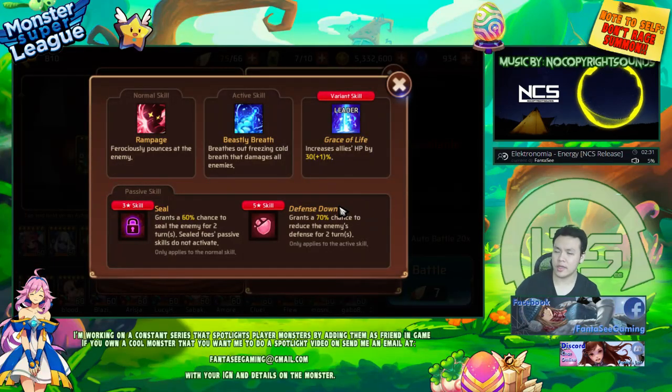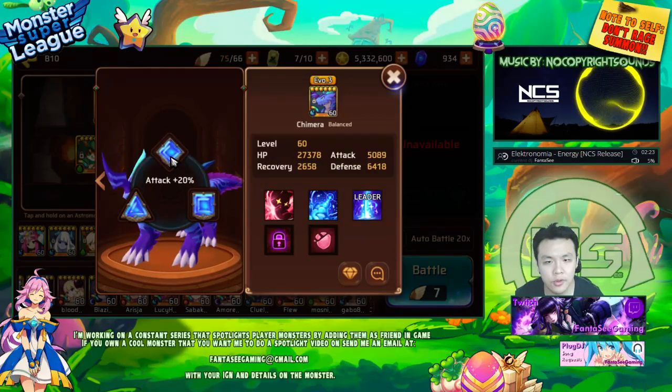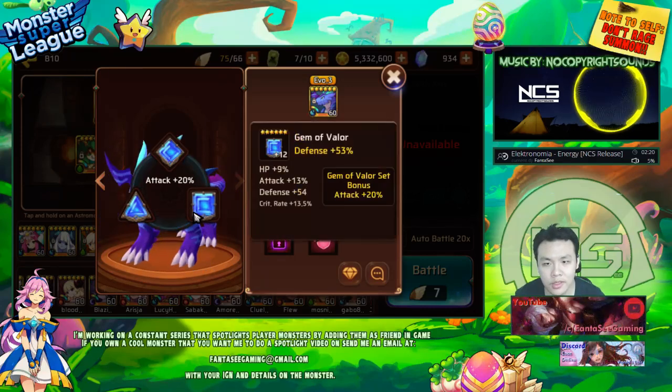It isn't that hard to capture legendary variants — they do pop up sometimes, so you definitely should be able to get one if you really want one. You can just keep farming.